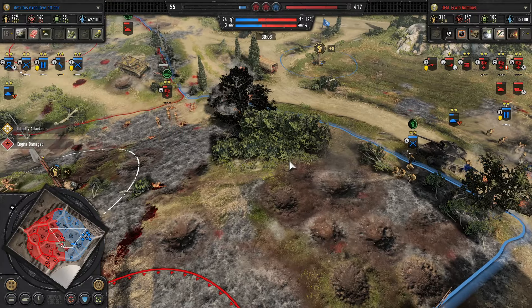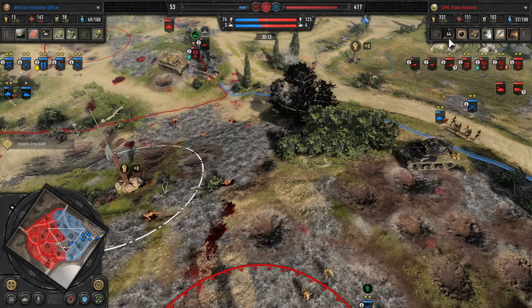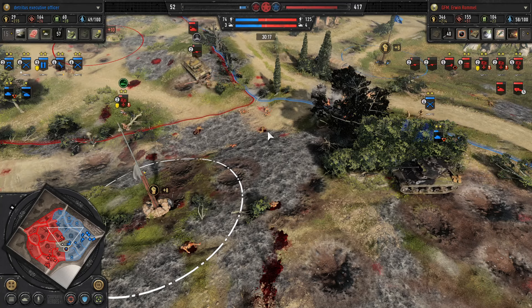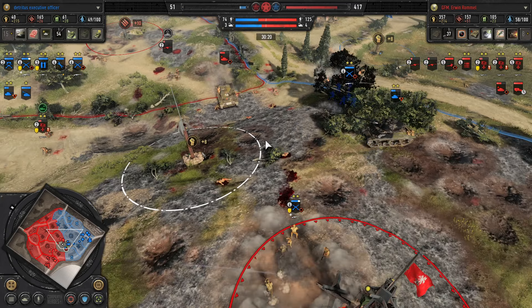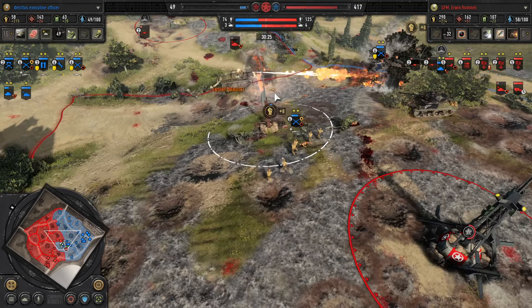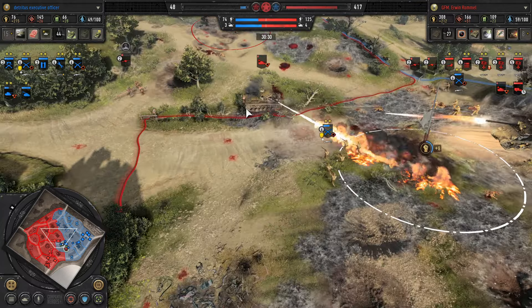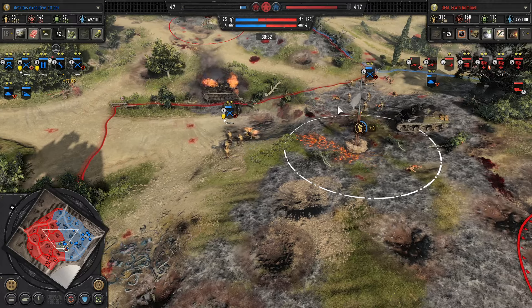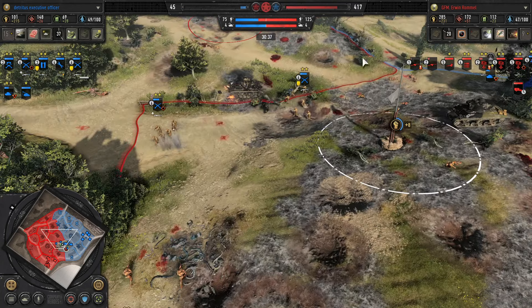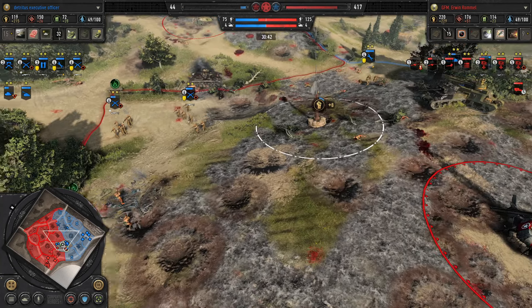I don't think Havoc would have made that dive as easily had he seen a loiter dropped sooner — indicating Erwin doesn't have it. Even without the loiter, I think had Erwin gone for a command tank instead of the Flammpanzer 3, that engagement would have gone better. Havoc didn't go for Panzer Storm either — there are so many things Erwin just didn't make use of. While I respect his reluctance to use the loiter, he still needs to make use of other tools.